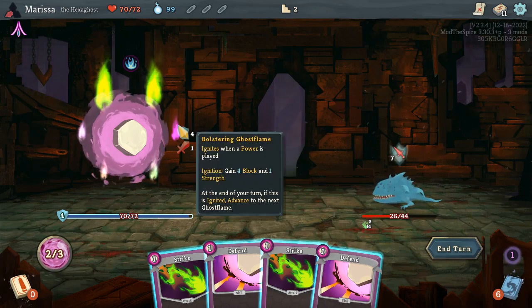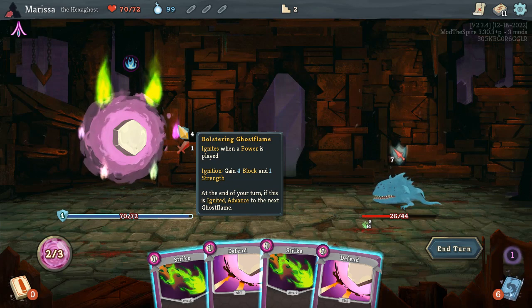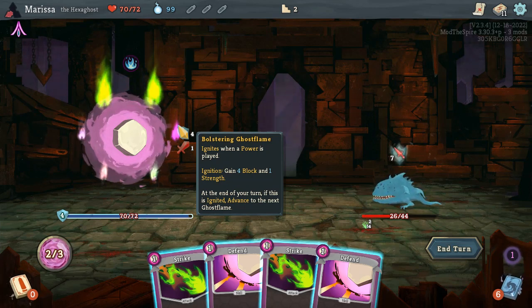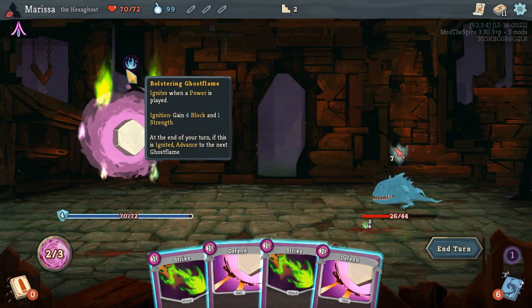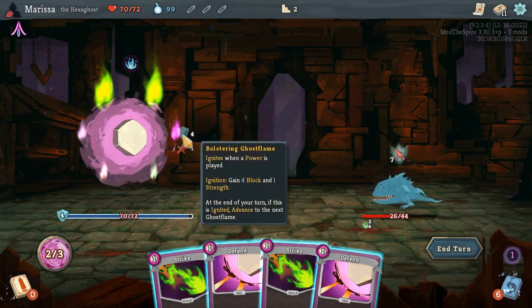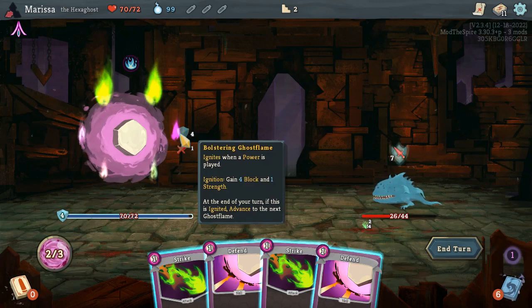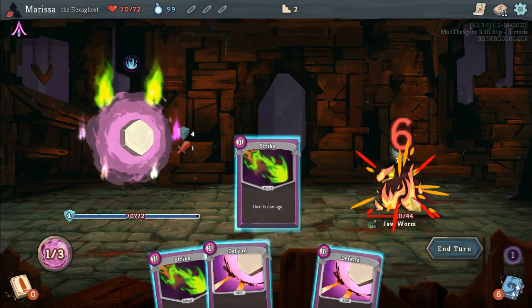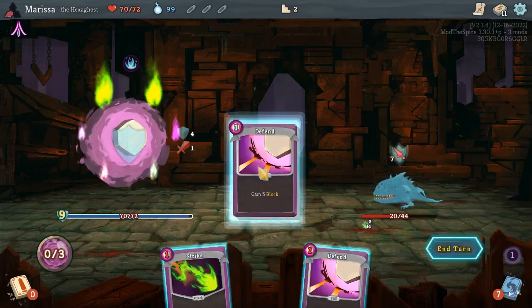Ignites when a power is played. I don't have any powers. And upon ignition, gain four block and one strength. So this symbol indicates a power. And this is what it will do. This one's a little hard to wrap my head around — I'll figure it out, I'm sure.